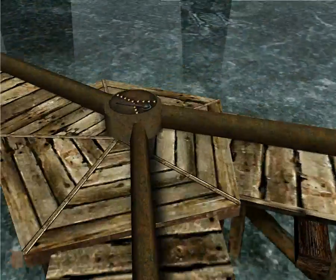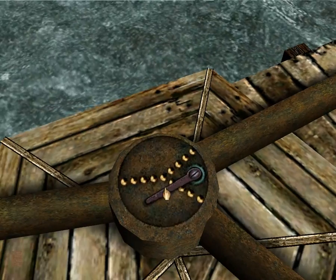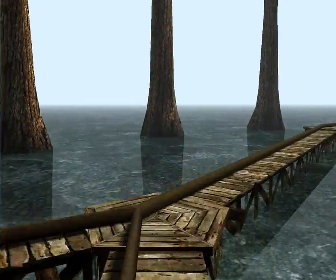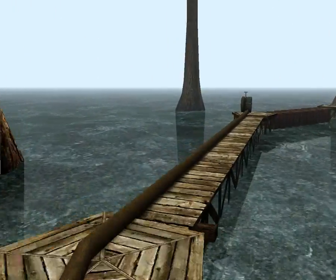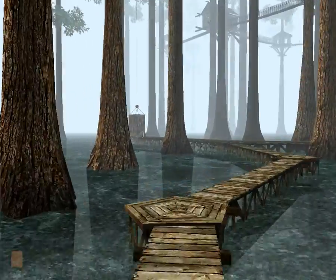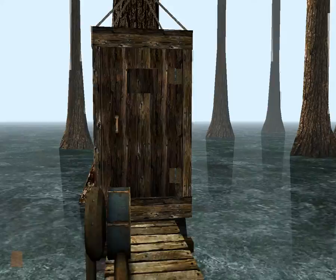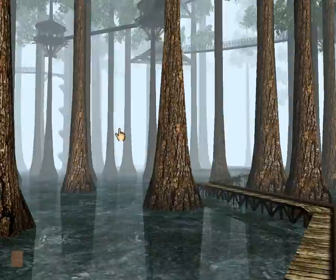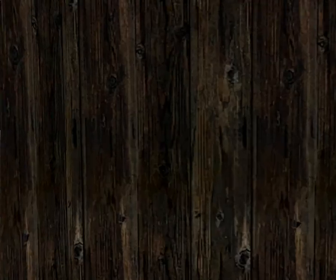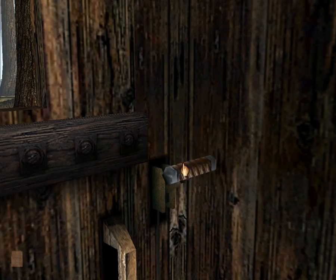Just flip a few more switches. Flip the switch! So now we can access the elevator. Also, I like how this age just has nothing beyond these trees — not even more decorative trees over there. It's just white fog. This game does that. Oh well.